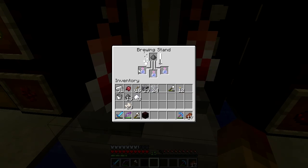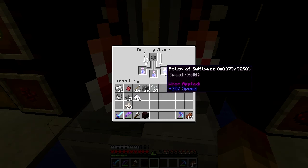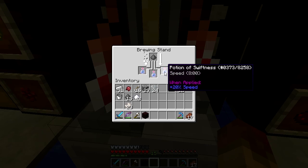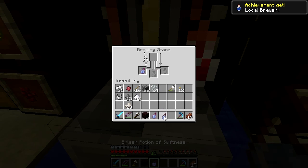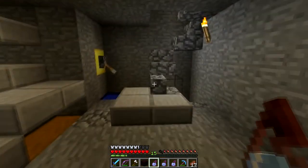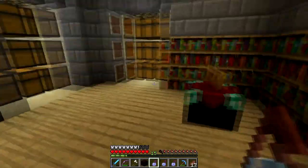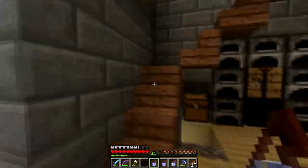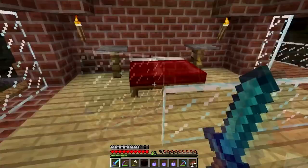Now if we add gunpowder it's going to do its thing and turn it into a splash potion, which changes the bottle look a little bit. You can just throw it at the ground and anybody who's in the area gets the effect. That's pretty much it — it's straightforward. Though it does reduce the effects a little bit when you make it a splash potion.